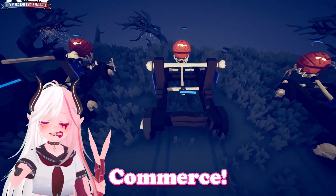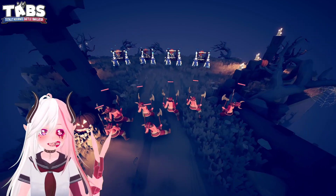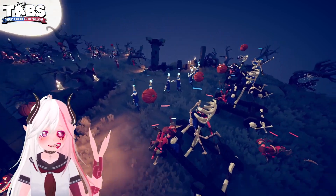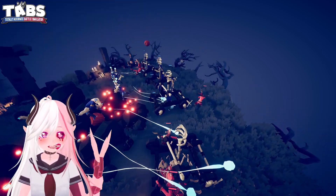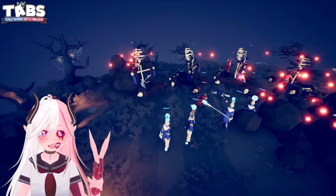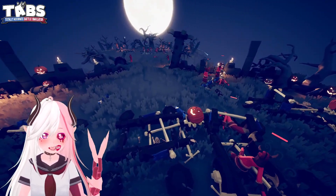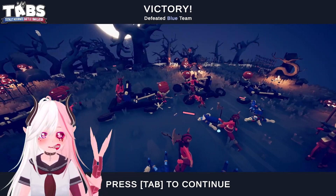Alright, the catapults are lining up their shots, but our berserkers should be able to jump in before they have a chance to fire. They jump straight to the catapults, avoiding the candle heads — very good! And the catapults actually hit their own guys! Oh my god, that's even better than I thought! We've taken out some of the catapults, and it looks like we've gotten rid of everything on the other side too.